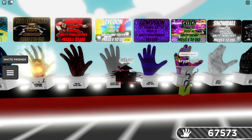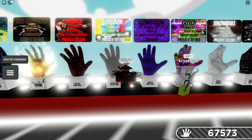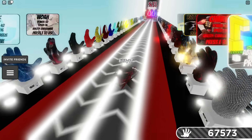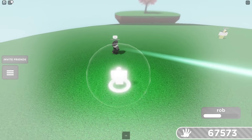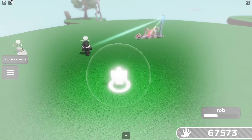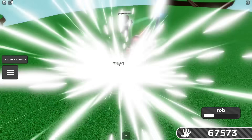Next up on the counter list is Tycoon. If you are able to get a Tycoon built up enough to where you get a speed boost, you can absolutely evade a Rob user. The Tycoon user just skedaddles on out of there — they just hit the running man. Rob will never, ever, ever be able to chase them and catch up.